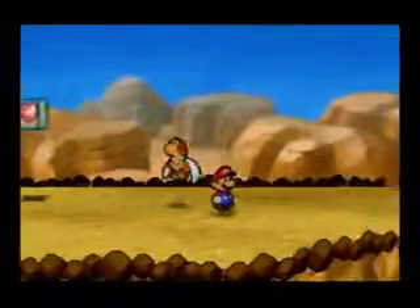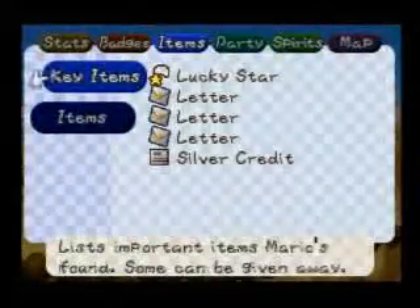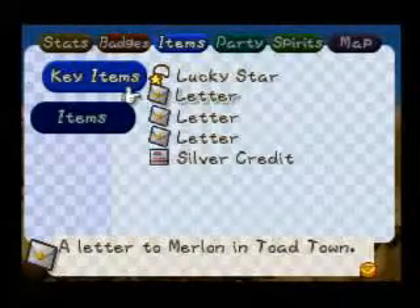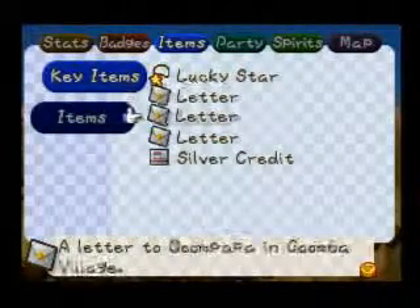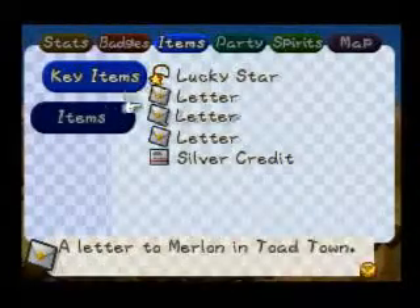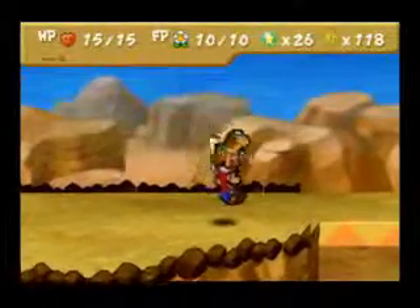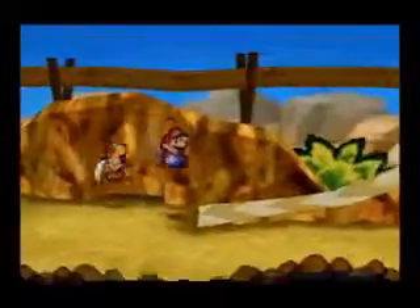We have three letters now in our inventory — to Merlon, Merlin, Merlon, Goompa, and Colorado. When you have Paracarry out, you can deliver the letters.